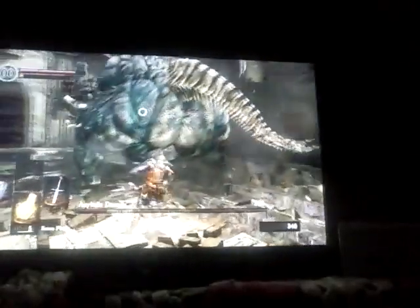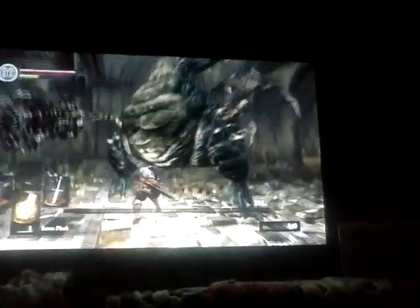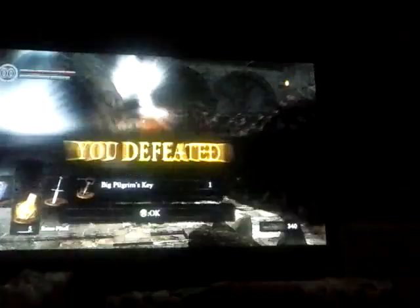Just keep hitting the crap out of him. Keep mindful of his attacks and try to stay behind him — whatever way he faces his weapon, you're going to want to move. When he does that flying thing, that's when you're going to want to dual-hand your weapon and hit him as many times as you possibly can, as fast as you can. If you avoid his attacks and keep it up, you should be able to kill him. He's a pretty easy character to kill all in all.